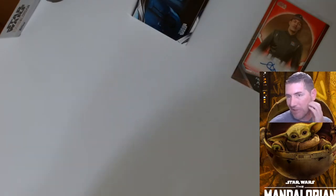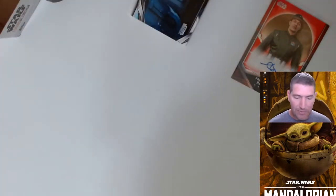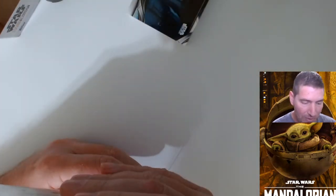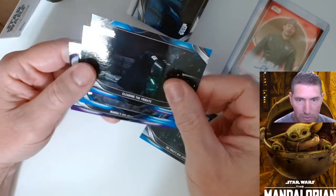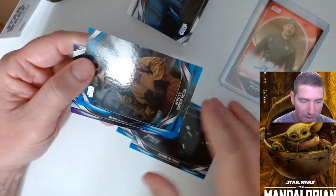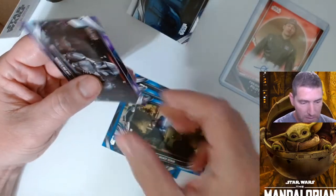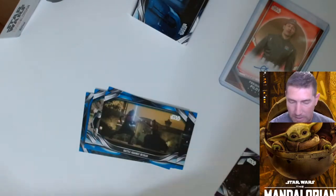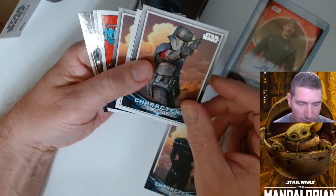I'd love to say I got value out of this but I don't think I did. The auto's a different guy, different character — maybe with it being numbered to 99 — but I still don't think that card alone can carry the whole set to meet that price point, because I don't know if there's anything else in here that would demand much money. We got one blue, two blues. I don't know if they're coming out with retail for this like they did for Season 1, but if they did you'd probably be better off with that. And another purple — characters Dark Trooper, Imperial Combat Driver.